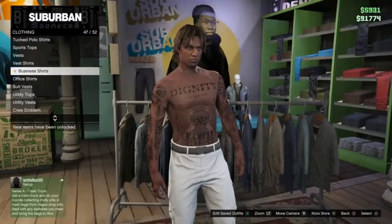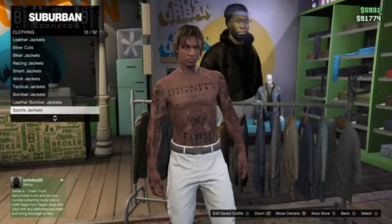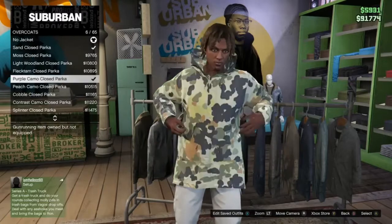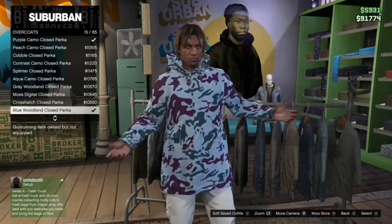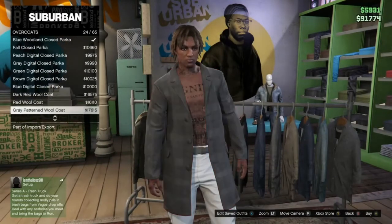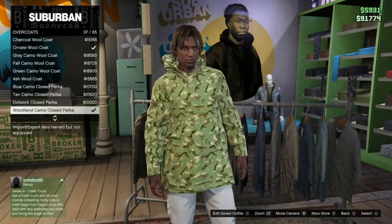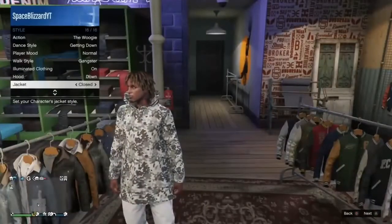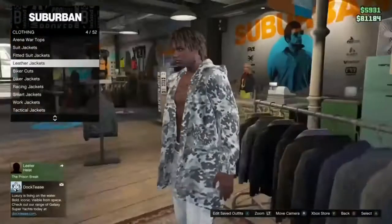First of all, go to overcoats and buy any closed parka. Once you've purchased the one you'd like, go to style and then open your overcoat. I'd recommend using a crew t-shirt as well, because having the crew t-shirt makes the glitch work more reliably. Just equip your overcoat and your crew t-shirt.